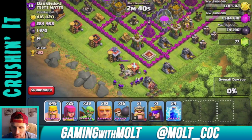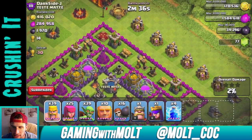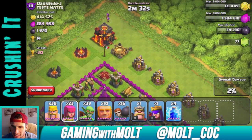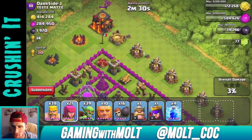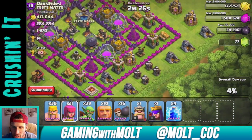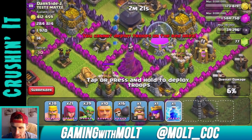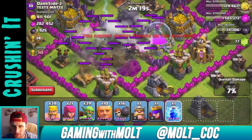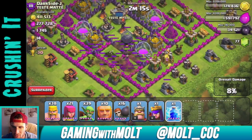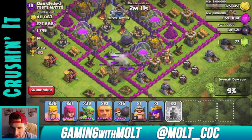I can't get to the clan castle. I'll drop down a couple archers up here just to get that loot bonus at the end. Let's take out this mortar and this wizard tower right here — we can drop three lightning spells and that should get rid of both of them.